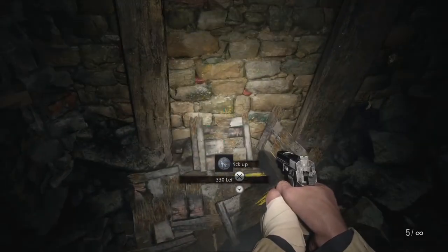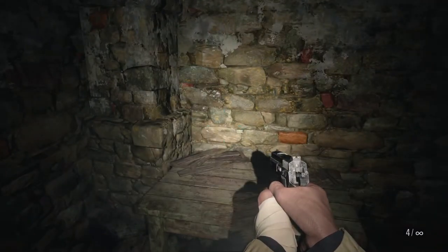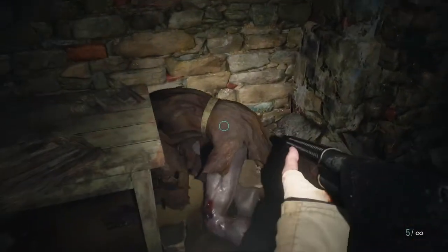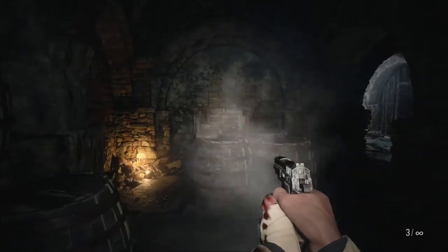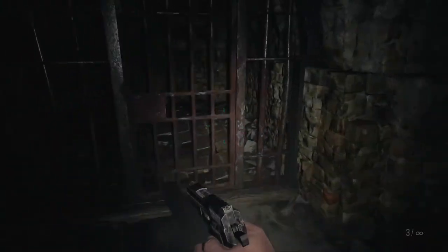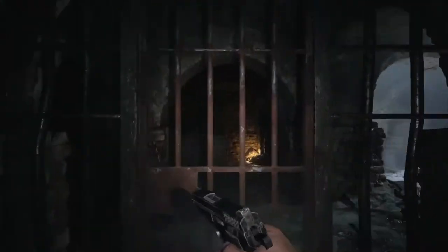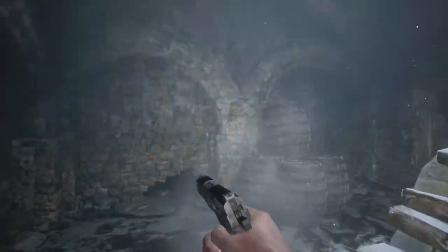Coming into this cell here we'll have a random drop box — random drop boxes can only have ammunition or money. Inside this next area we'll have a pipe bomb — that is always a pipe bomb, it is a fixed item. As we acquired our Ingrid's necklace, coming into the next area we'll have a breakable box that is completely random. Coming into the cells here there is going to be a small crawl space against the wall that will have a rusted scrap in it. That is it for down here except for this box right here, which is also completely random — we got some lucky shotgun ammo out of that, which would be really great on a Village of Shadows run.